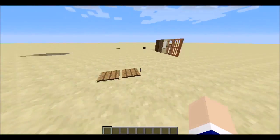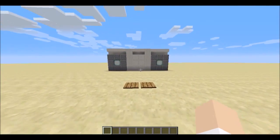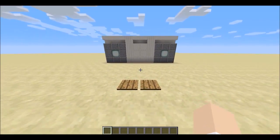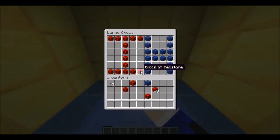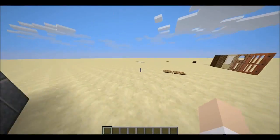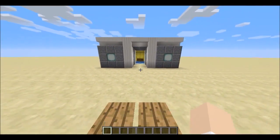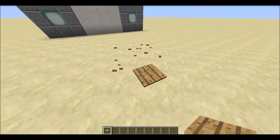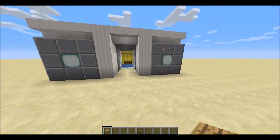We're in Minecraft 1.8 pre-2, so it does work for 1.8 pre-2 or the latest version out at the moment — August 28th, 2014. From a running start, the door works from 8 blocks away, and from a walking start it works from 6 blocks away. So if you're running, it's already open by the time you arrive.